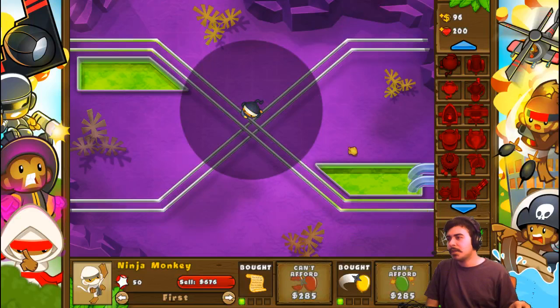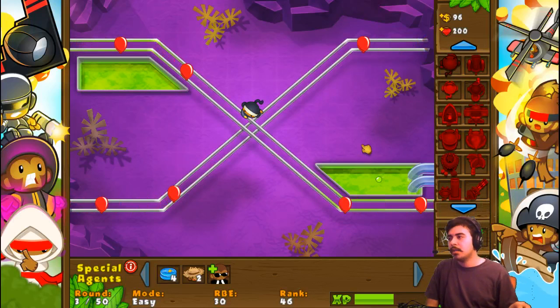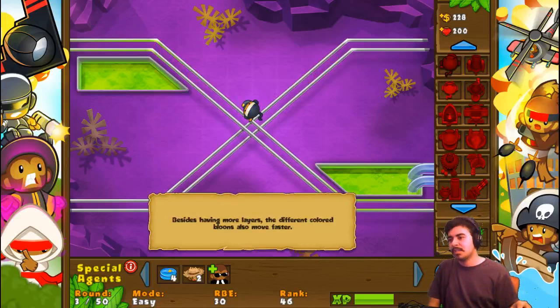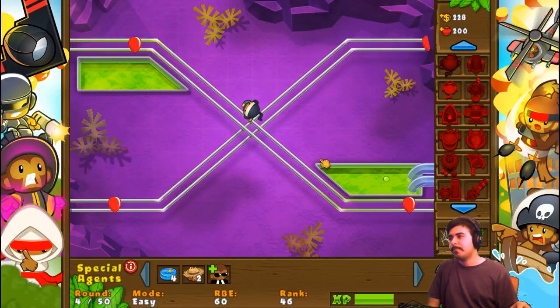I'm gonna do Seeking Shuriken because that's gonna be a little bit better than the Sharp Shuriken at the moment. The Sharp Shuriken would be better if it was just one path where they're all clumped together, but because this is multiple paths and they're clearly not clumped together, the Sharp Shuriken's not gonna be quite as helpful.